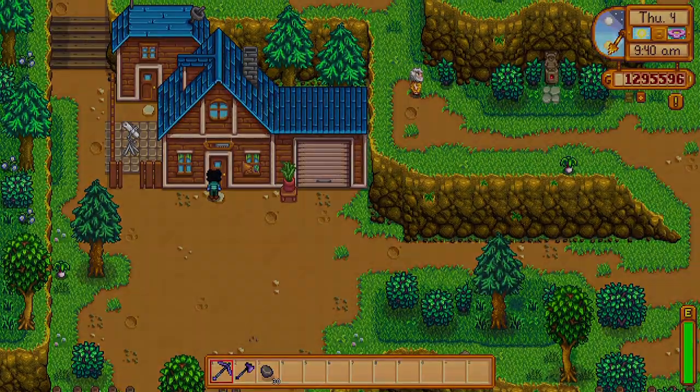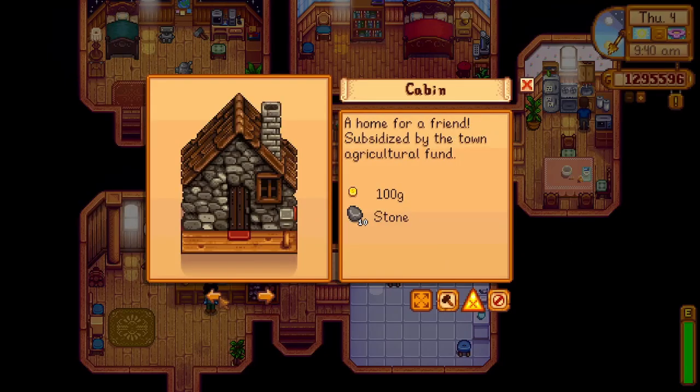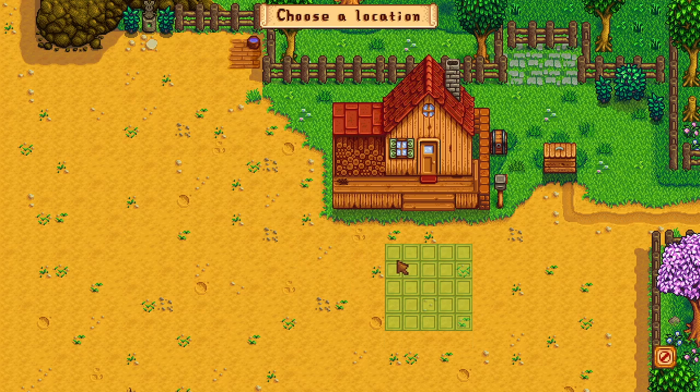Let's start off with the basics about buying your first pond. You'll need to go to Robin at the carpenter's shop. It will cost you 5,000 gold, 200 stone, 5 seaweed, and 5 green algae. Placing this on your farm will take a 5x5 tile space, so be sure you have enough room for it.